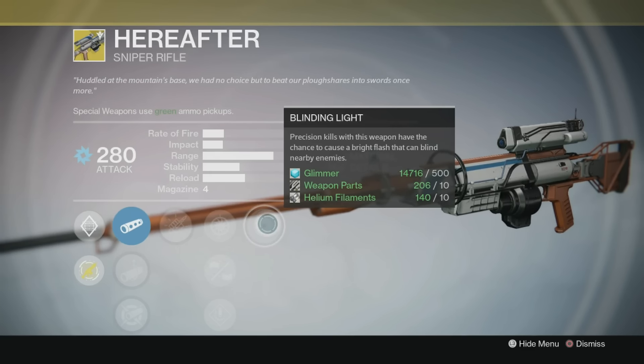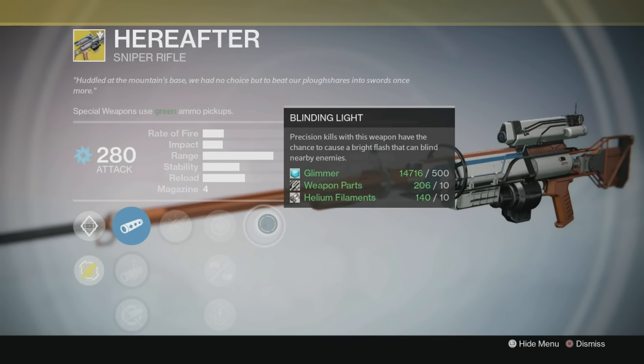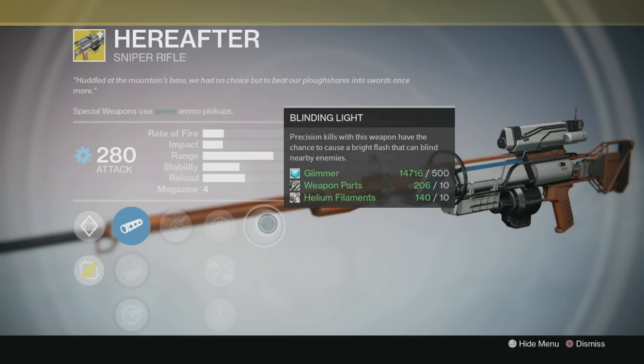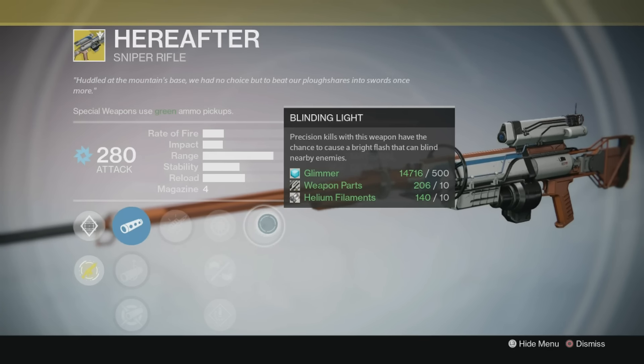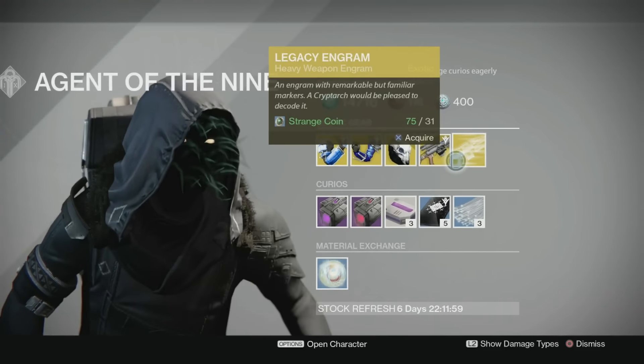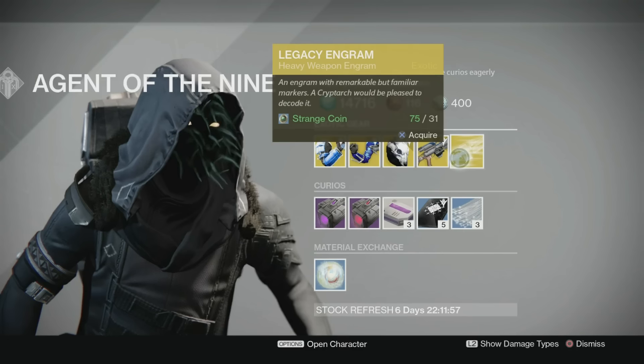The final perk is Blind — precision kills with this weapon have the chance to cause a bright flash that can blind nearby enemies. It's kind of like Firefly, but instead of making things explode when you hit a precision shot, it sets off like a flare and will blind everyone around you.